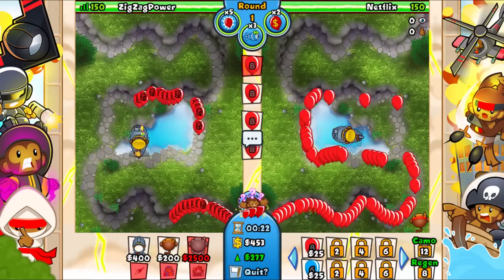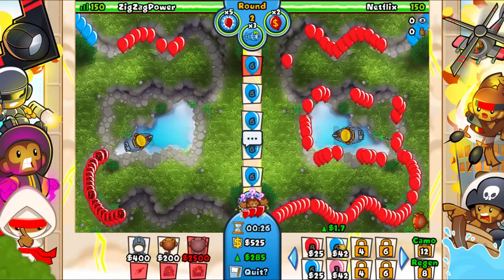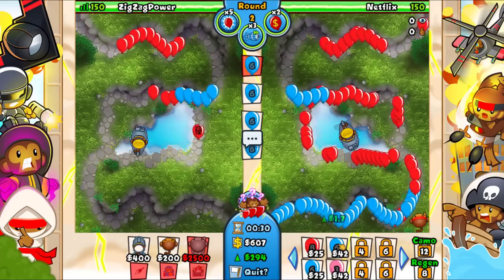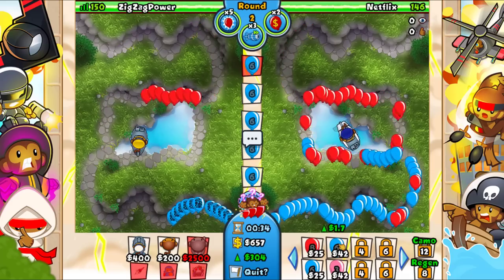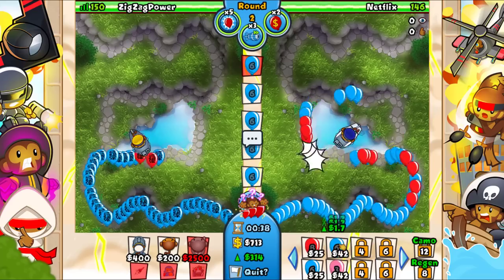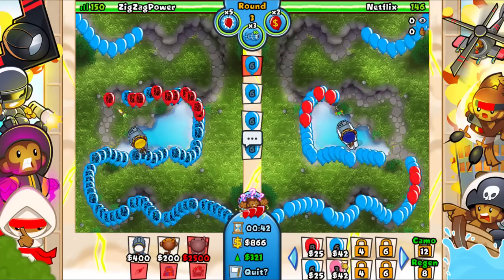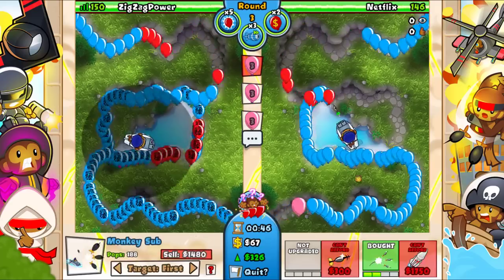Right now we're just going to focus on our eco. Luckily he doesn't send that much. We also have balloon snipe which is going to be kind of annoying to play against, because we can't really rush him - balloon snipe will just take care of it. Yeah, this game might actually go late just based on this strategy. Let's send him a couple spaced and go straight for the air burst dart.